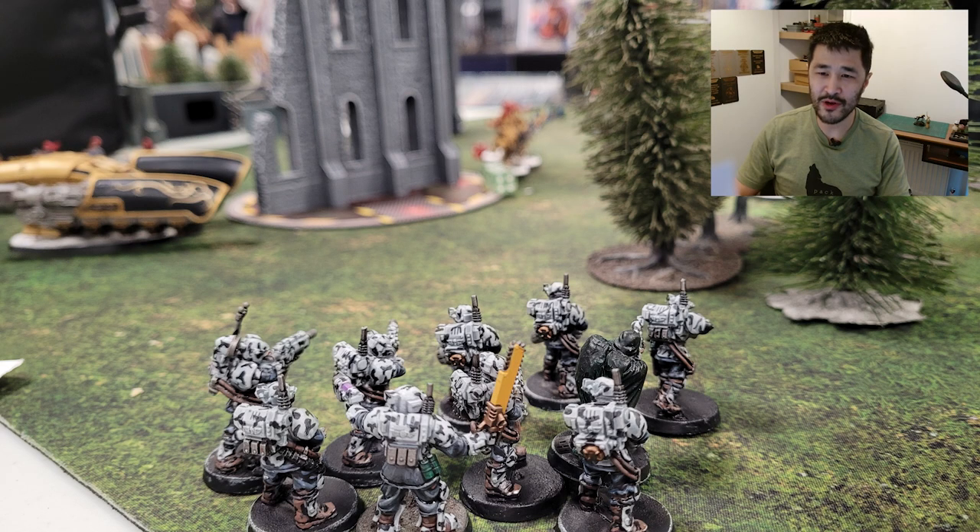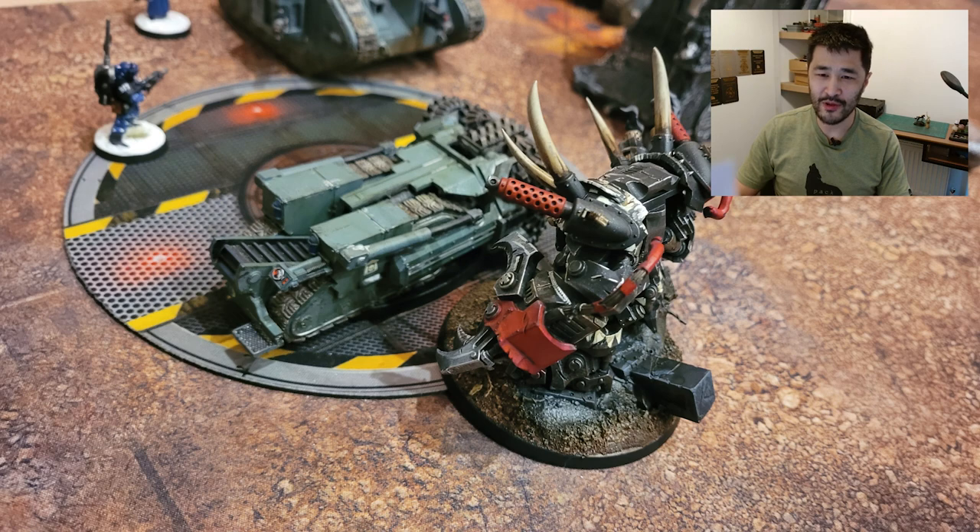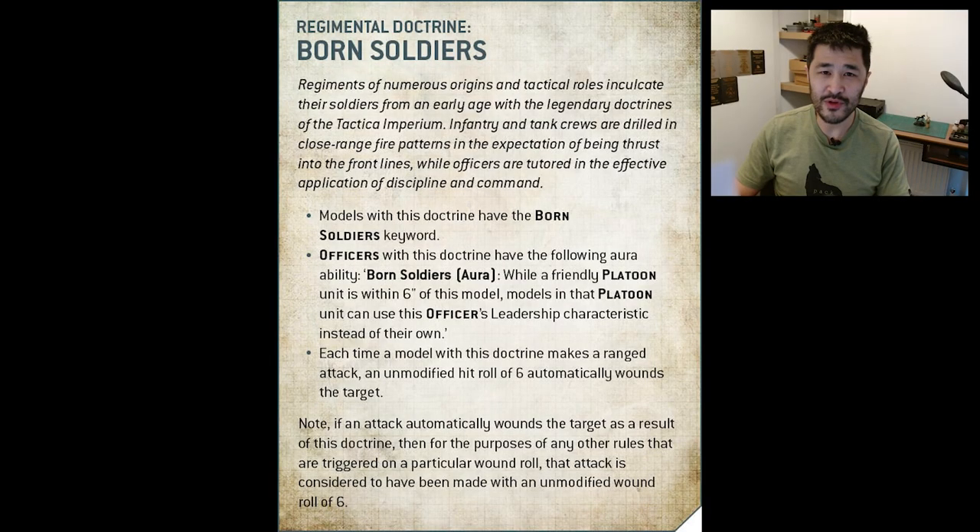So let's check out three potential lists and how you play them on the tabletop: one that leans into shooting, one that's an all-rounder, and one that looks to outplay the movement of your opponent. All three will use the Born Soldiers regimental doctrine for auto-wounding sixes to hit and the leadership buff from nearby officers. Nothing simply comes close to what Born Soldiers does with auto-wounding sixes.